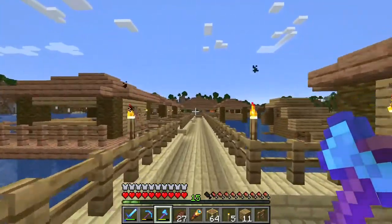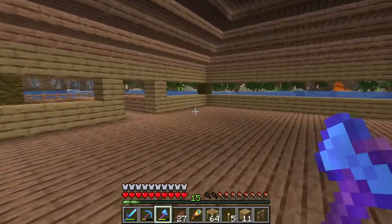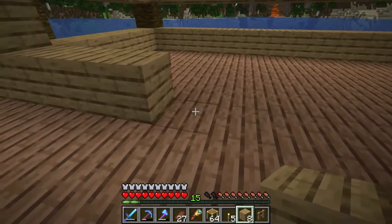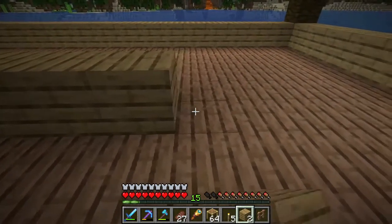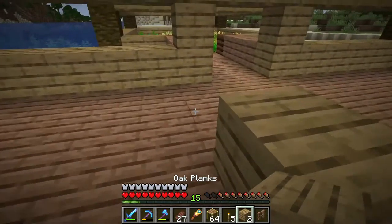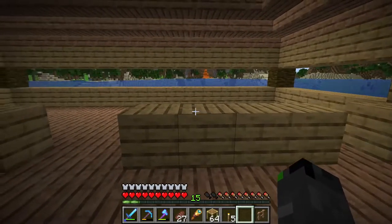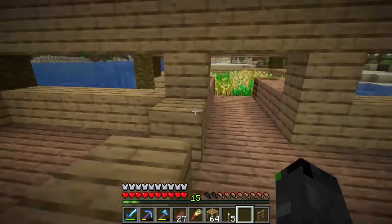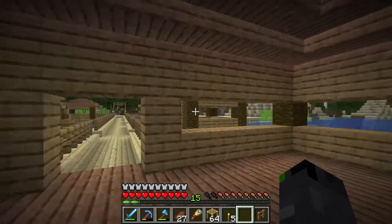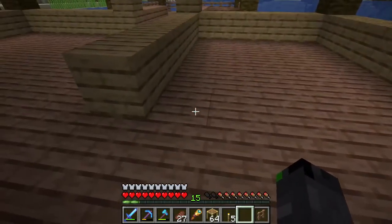Today I want to work on building the furniture for the main building. Last episode I created the structure, so now I need to build everything inside. I'm going to start by building one block to section off the rooms — probably two rooms right here. I'm not very sure how I'm going to connect up these walls with the roof; I might just build them up about three blocks and leave the top open.